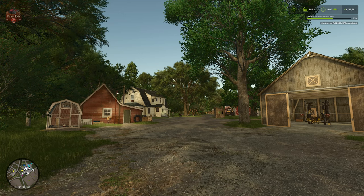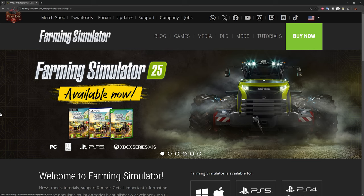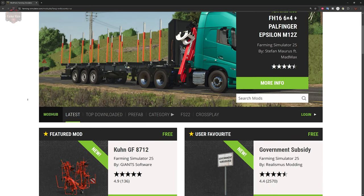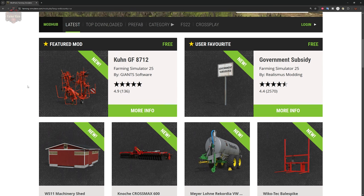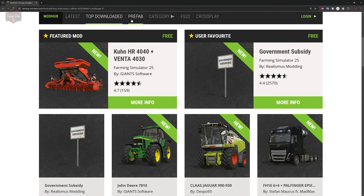Now let's talk about obtaining mods from outside the mod hub. The most popular modding website is the official Giants Mod Hub. You get there through the Farming Simulator website by clicking on 'Mods.' This is my preferred way of finding mods because I like the presentation and the extra information available on the web version versus the in-game version. We have our categories, 'Latest' showing newest mods first, and 'Top Downloaded.'